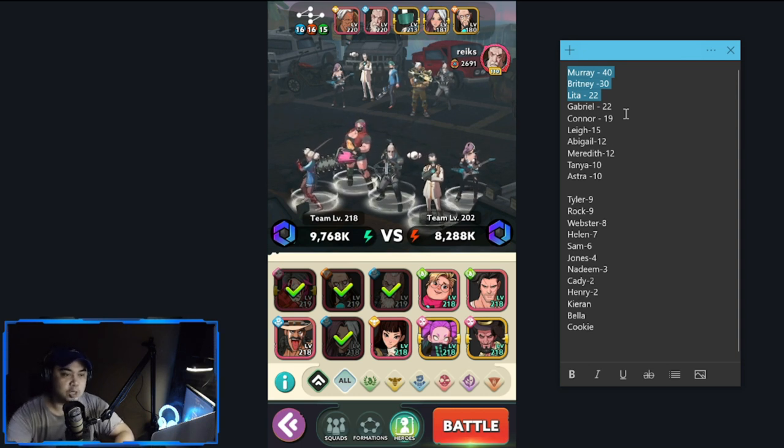At the bottom you have Tyler, Rock, and Webster as the top three of the bottom. There is limited use for Cookie, Bella, Kieran, Henry, Caddy, Nadim, Jones, Sam, and Helen. I was actually surprisingly happy that Lee is in the top 10 at 15 — Lee is really important in PVP. Astra I wasn't expecting to be at the bottom of the top 10, but he's still in the top 10.